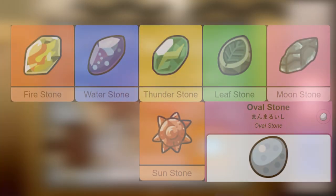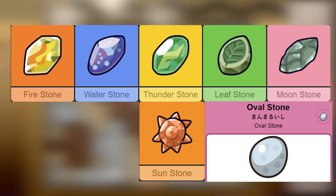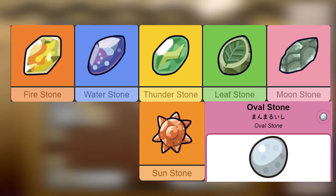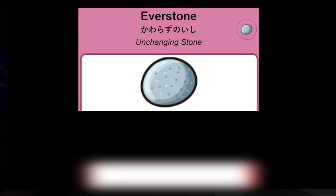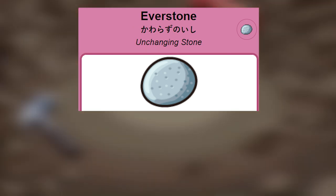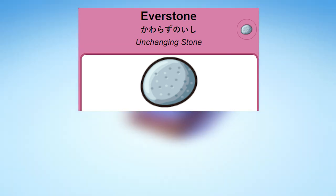You can also find evolutionary stones like Fire Stone, Water Stone, Thunder Stone, Leaf Stone, Moon Stone, Sun Stone, and Oval Stone down here. There's also the Everstone, which basically prevents your Pokémon from evolving, but also guarantees baby Pokémon to have the same nature as the parent when breeding.